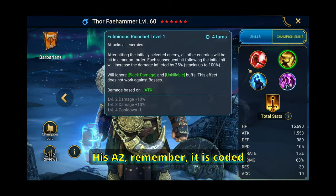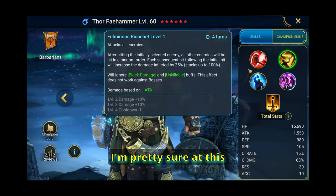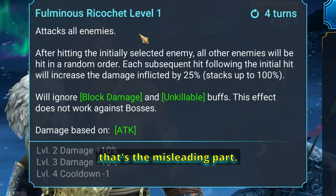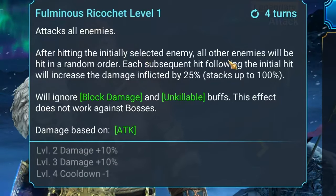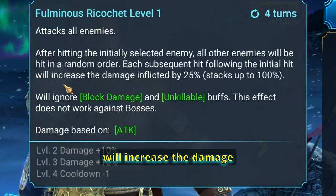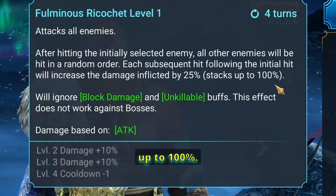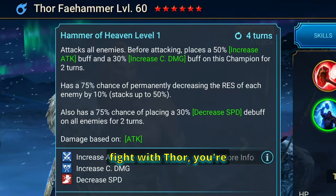His A2 — remember it is coded as a single hitter, not an AoE. I'm pretty sure at this point everybody knows it, but it does attack all enemies, which is the misleading part. After hitting the initial selected enemy, all other enemies are hit in random order, and each subsequent hit increases the damage inflicted by 25%, stacking up to 100%.